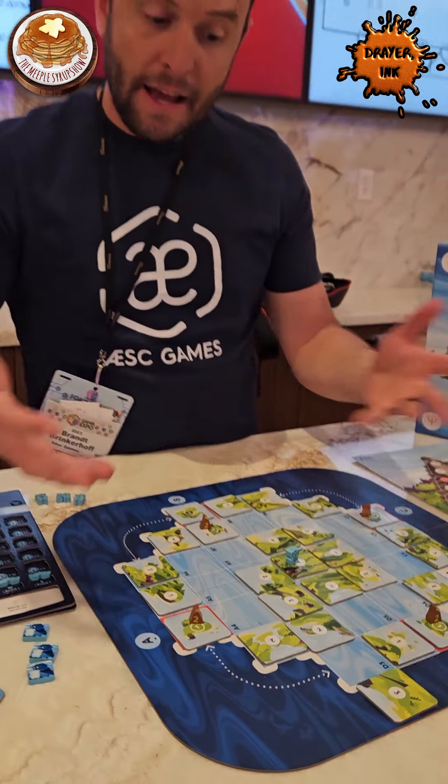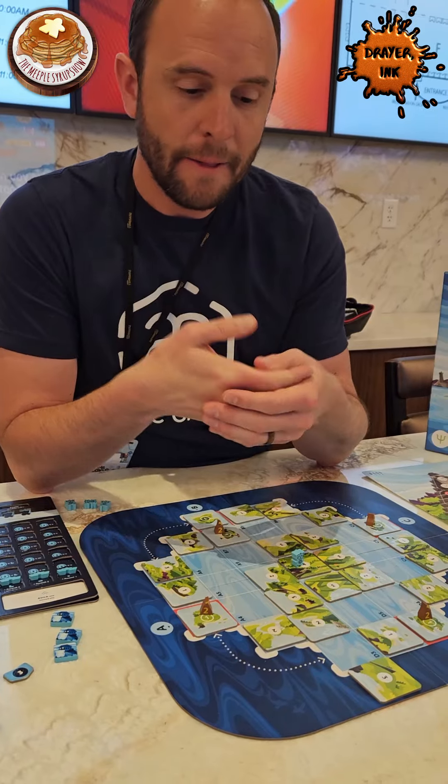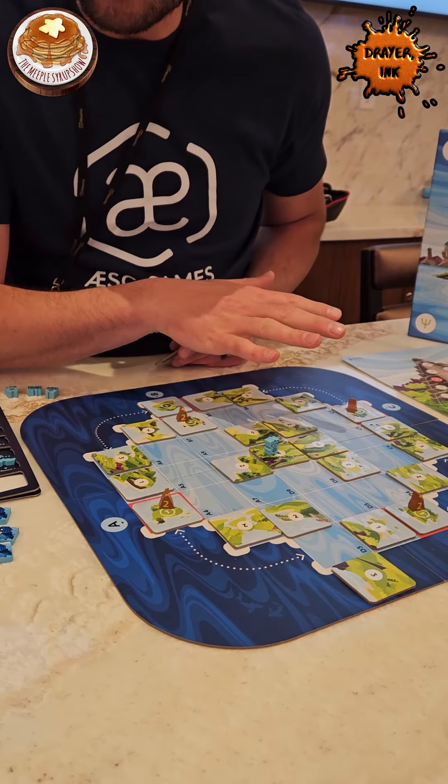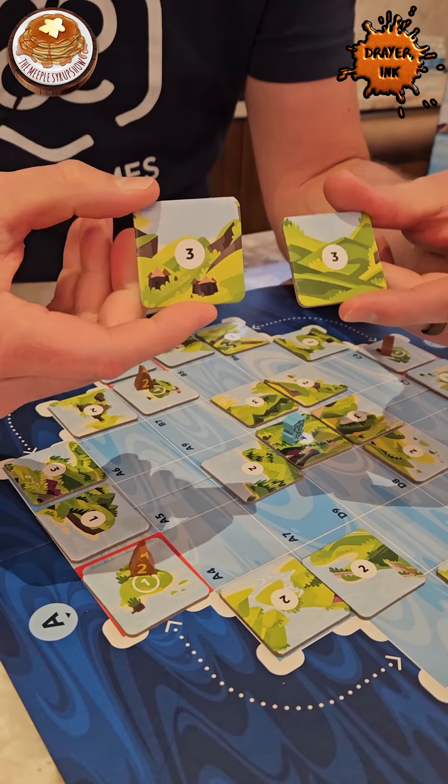This is amazing! The other thing you can do with the tiles is they can collide together, and as tiles collide together, they get bigger. You'll notice that there are numbers on the tiles — those numbers show how big that landmass is. There are three land edges on a three tile.